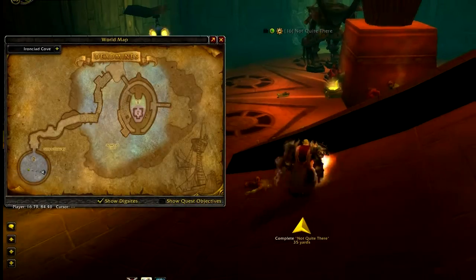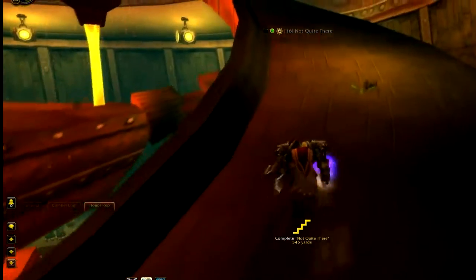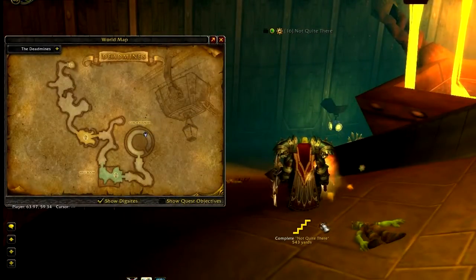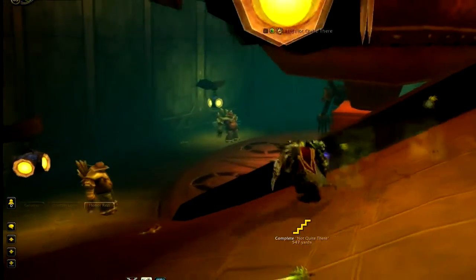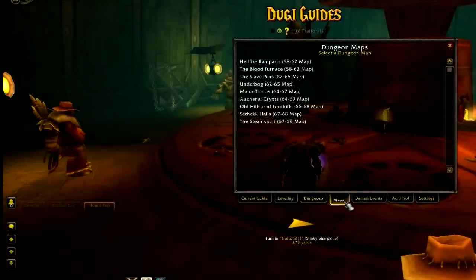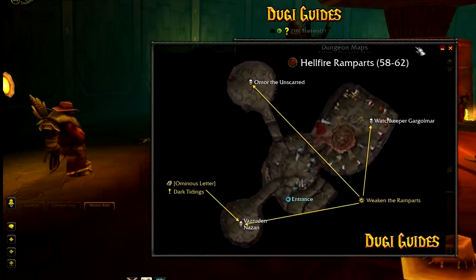We created the dungeon guides with extra details and directions so you know where to go and what to do for every instance. This will be especially handy if no one in your party knows what to do, or if you like to solo. And because Blizzard hasn't updated Outland with dungeon maps for levels 60 to 70, we also got you covered with our own built-in maps.